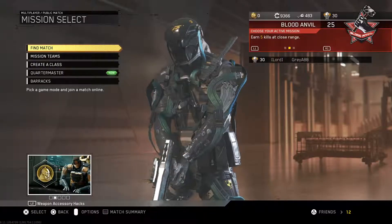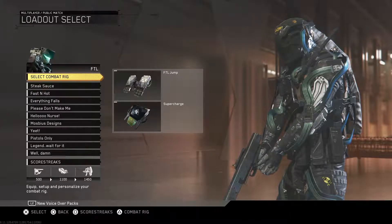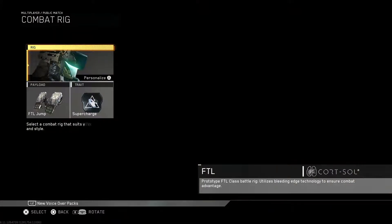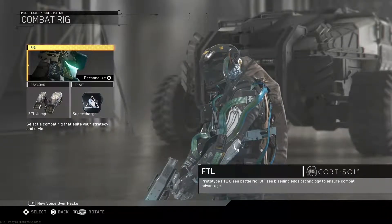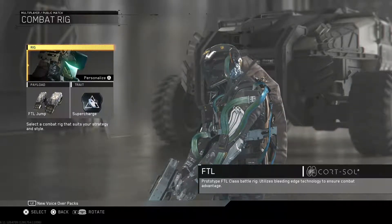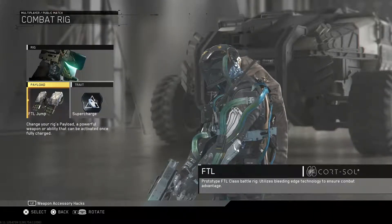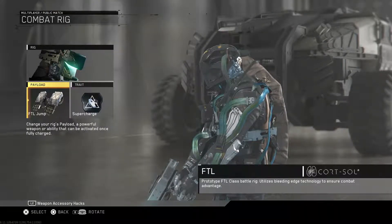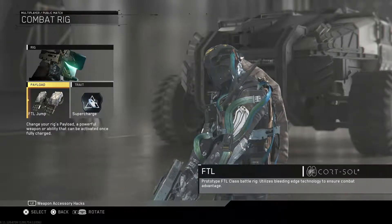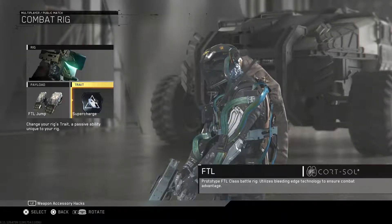The best rig to use this class with, or any shotgun with, is the FTL rig. For the payload you're going to want to use FTL jump. This is the best payload to use with any shotgun class because it can make all the difference in the world to cut the gap between you and the enemy. Shotguns are mainly close quarter combat weapons and the FTL jump lets you get close to the enemy in the blink of an eye.